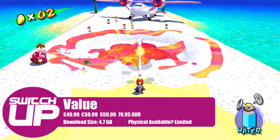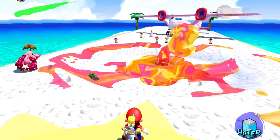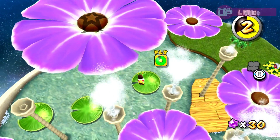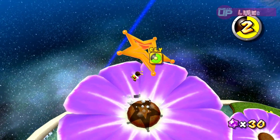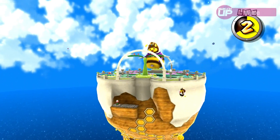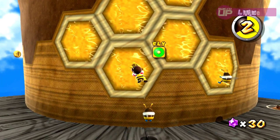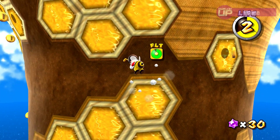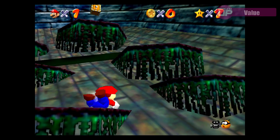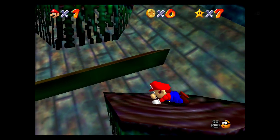Super Mario 3D All-Stars is, not surprisingly, priced at full AAA value: that's £49.99, $59.99, or €59.99, or $79.95 Australian dollars. This is also, let's not forget, a limited release, both physically and digitally. When you take into account the quality of the three games included, it's hard to deny the value, especially for anyone who missed these titles back when they originally released. All three games have that signature Nintendo quality and charm that the Mario series is known for, and it's especially exciting to see Sunshine get a second lease of life. Had Nintendo put maximum effort into updating these, it wouldn't even be a discussion whether the collection is worth the price or not. But as far as I'm concerned, not updating the camera controls is a massive negative against this collection. Nintendo and nostalgia are a dangerous combination, and I'm sure many people will feel that when it comes to picking this up. Value scores 16 out of 20.